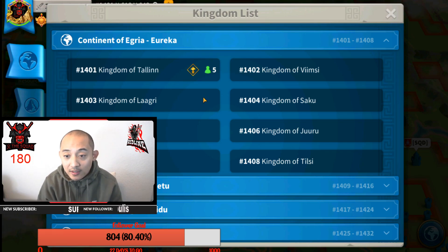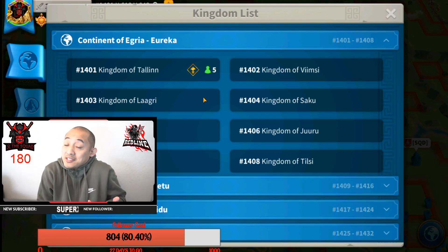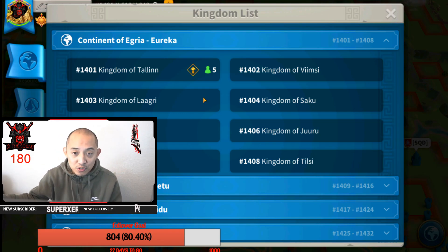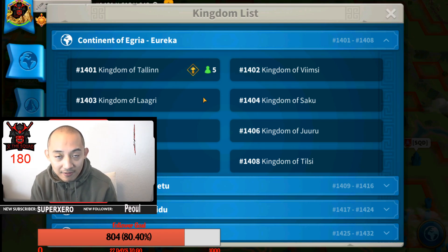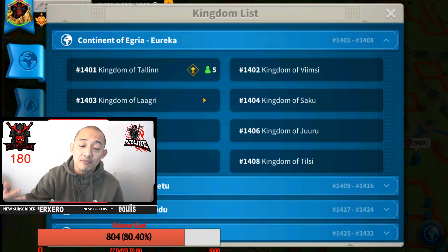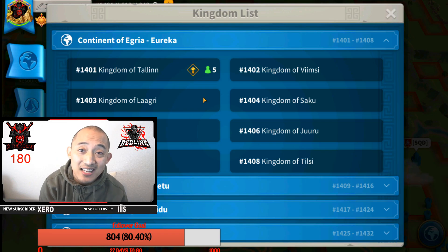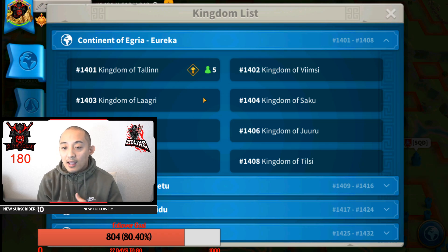Then in your home kingdom, you can just create two new characters. So every single KvK, you can make two new accounts - level them up to level 16 and use them for KvK1, KvK2, KvK3, or Library's Darkness. You can make two farm accounts every single time KvK is active. For Hollow Anthem it might be different because you need to be level 25 to get into the Lost Kingdom, but for KvK1, KvK2, and Library's Darkness, you can make two new farm accounts every single time you teleport your existing farms into Lost Kingdom.